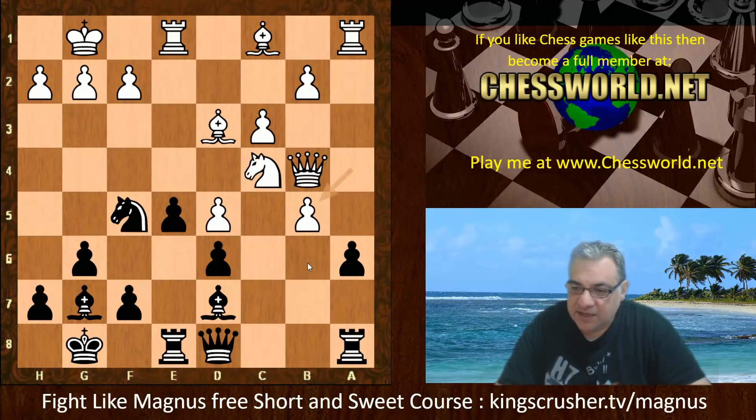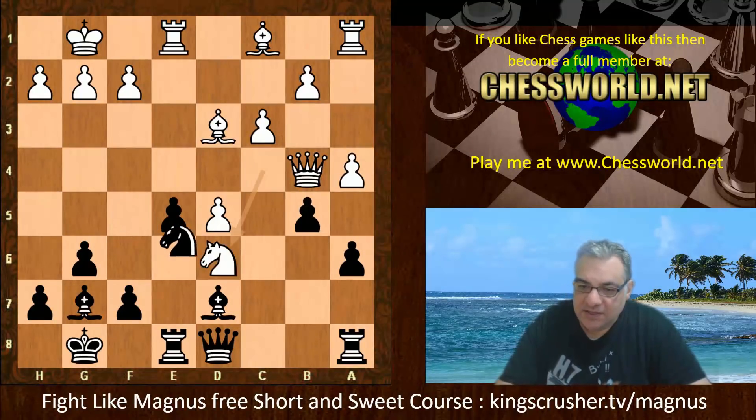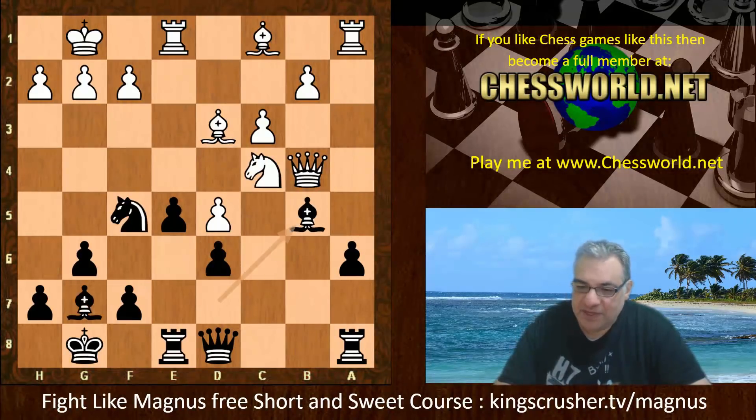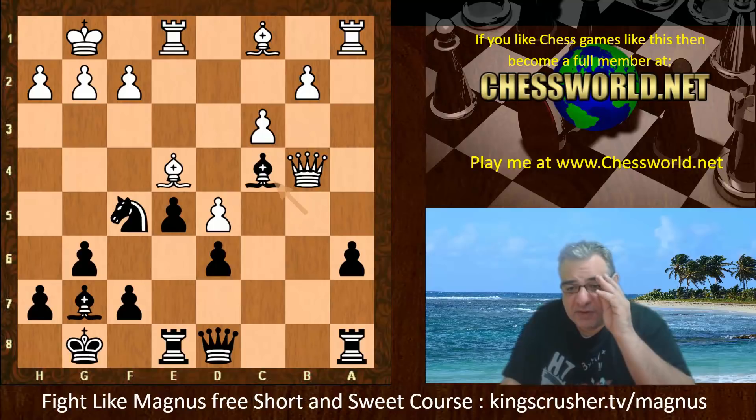aXb5 is played. Here if Knight takes d6, Knight takes, Queen takes — there's a little trap here. Lila has set Bishop f8. If a human was playing this maybe, but not against the computer — it's winning the Queen here.